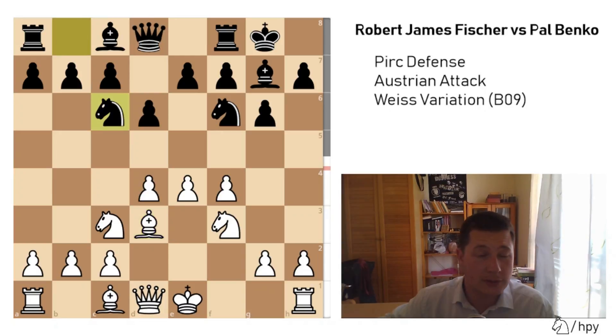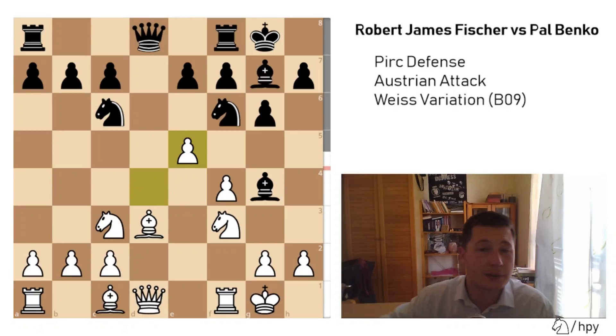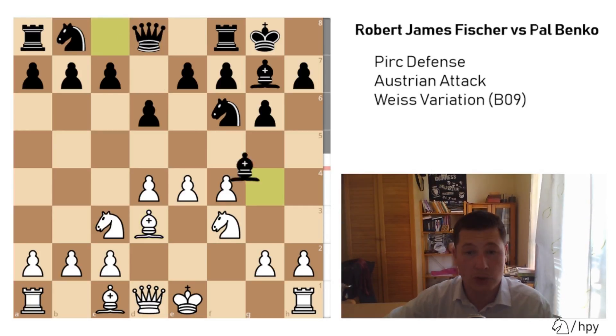The best move here is Knight to c6, and after castles, Bishop to g4. Here White doesn't play h3, weakening his kingside further on, he plays e5, and after d5, the position is supposed to be equal. However, after Bishop to d3, Paul Benko didn't play Knight to c6 — he played Bishop to g4 immediately.